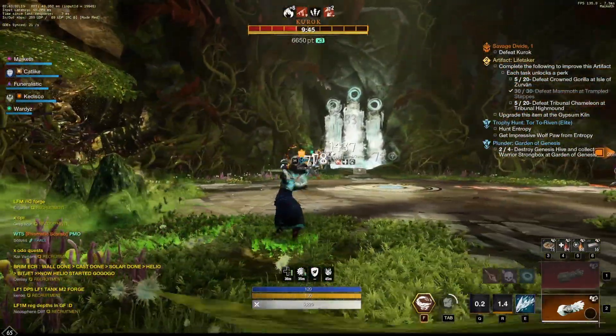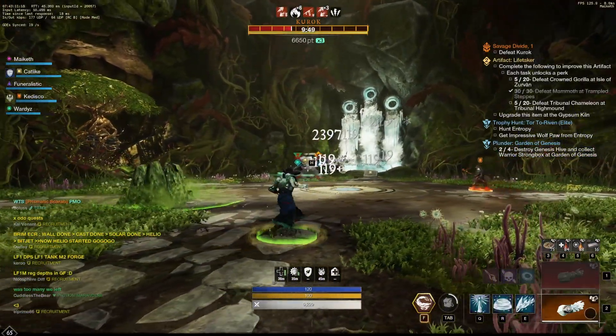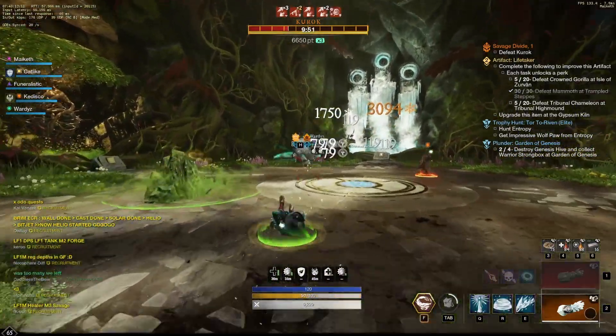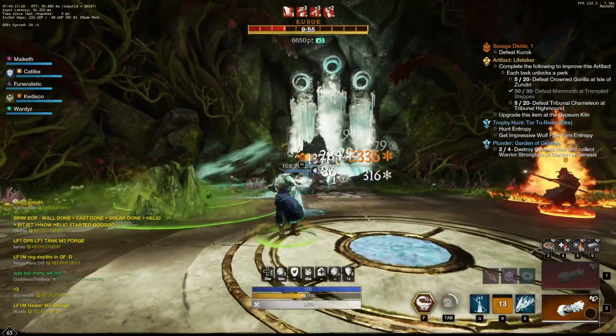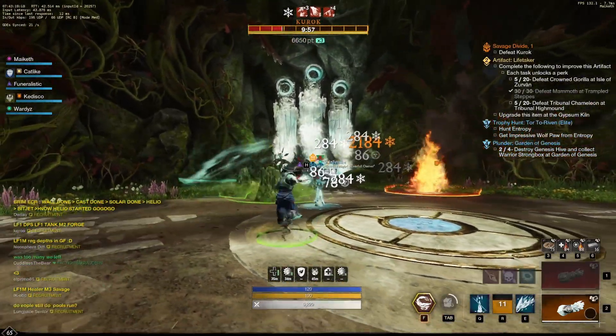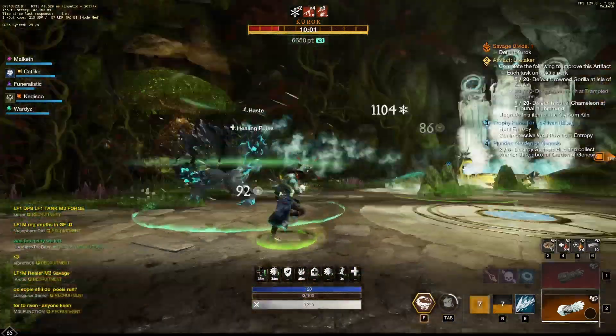The fire element is the most difficult, as it has waves of fire that will fill most of the room. I would suggest your DPS should be the ones attuning to the elements — define that order before starting to make it easier. Attuning to the elements is the most important part of this fight and will make the battle much easier.